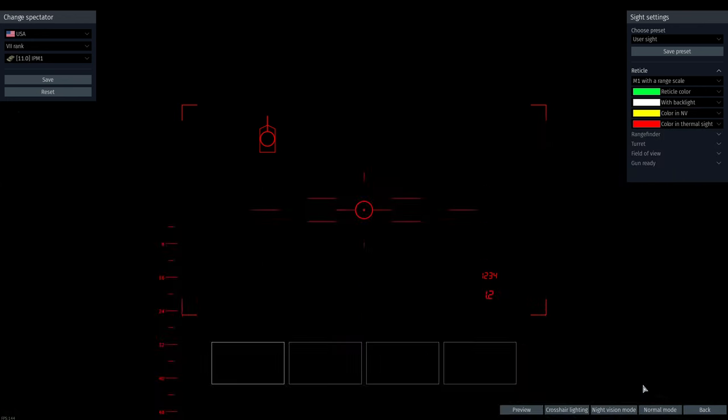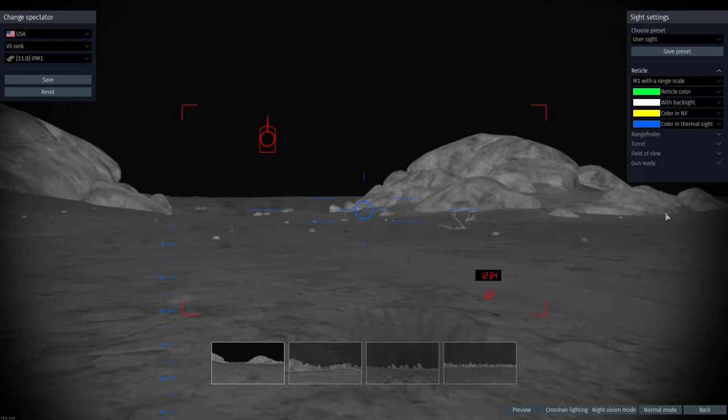You have colours for thermal sights too, so you can change that to blue or green. I think green is better for thermal sights in my opinion, but you can do whatever you like.